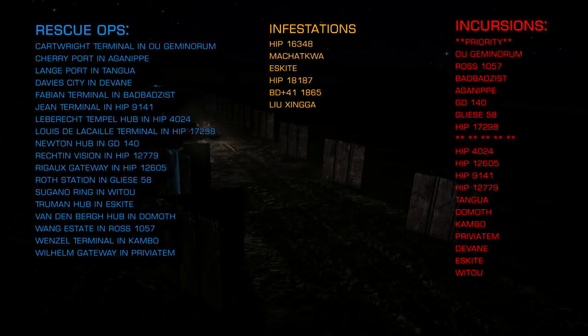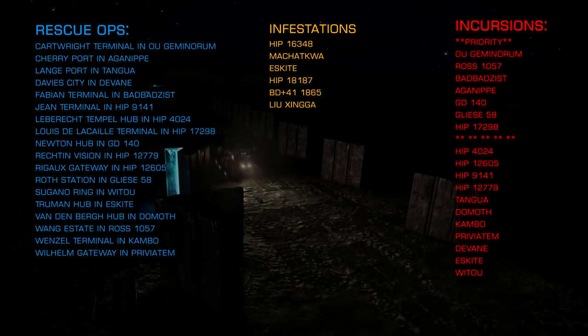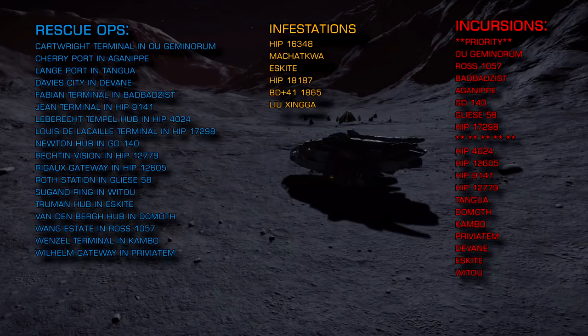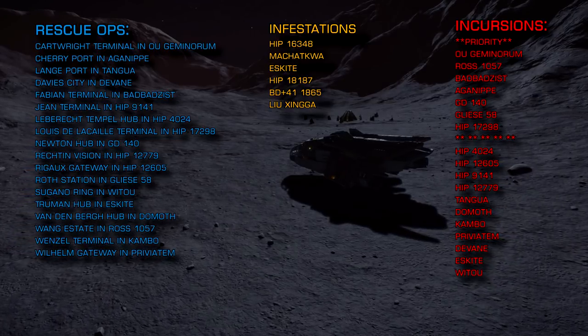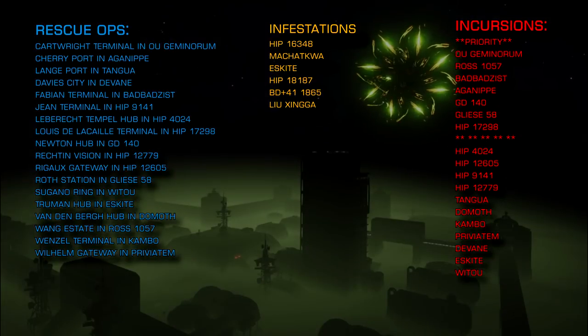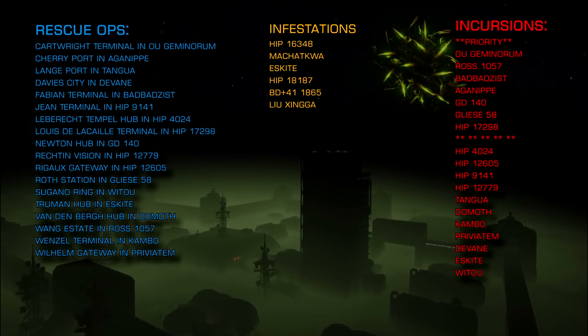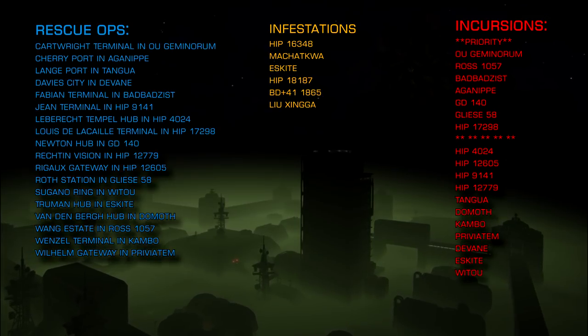If you're looking to wing up with other commanders, there are links below to the AXI, the Hive, the Hand, and the Squadrons of Humanity. Between them these organisations have all platforms covered and will help you find advice as well as comradeship. Wherever you go, commanders, remember: pick your fights with care.